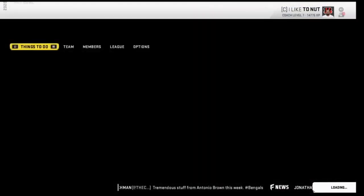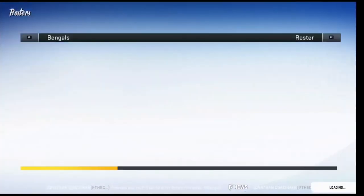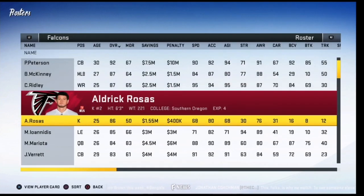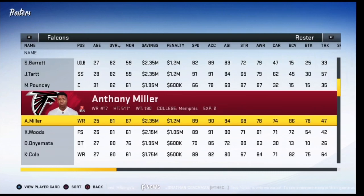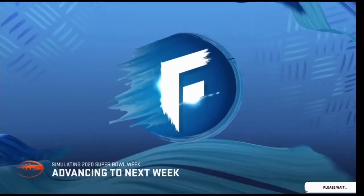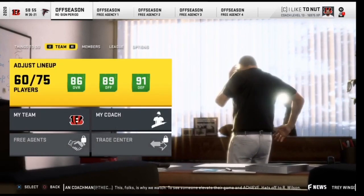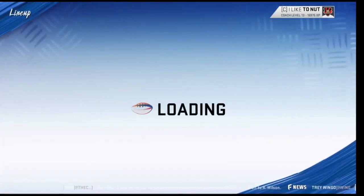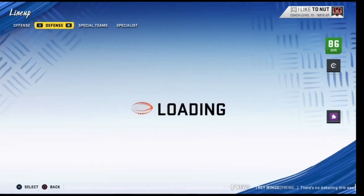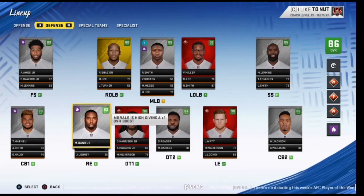We're heading to the Super Bowl against the 10-6 Atlanta Falcons, who have Myles Garrett, Trent Williams, and Marcus Mariota at quarterback — a talented squad. But we're better. The final score is 35 to 21 — we win our first Super Bowl on Madden 20! Ratings aren't perfect heading out because several older players regressed, but I hope you guys enjoyed the video. Make sure to hit the like button and subscribe, and let me know what franchise experiments you'd like to see next.